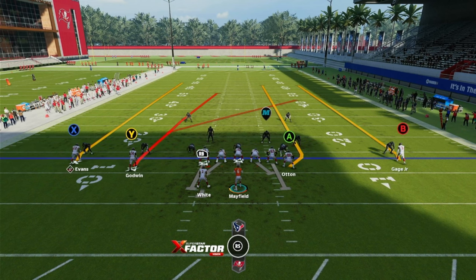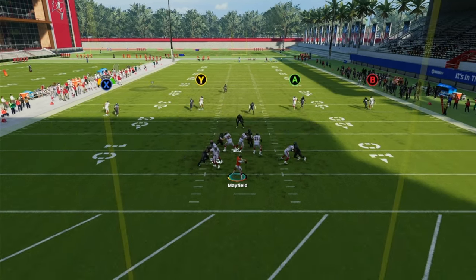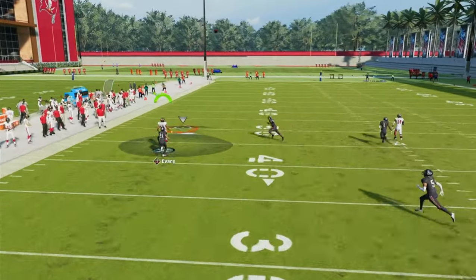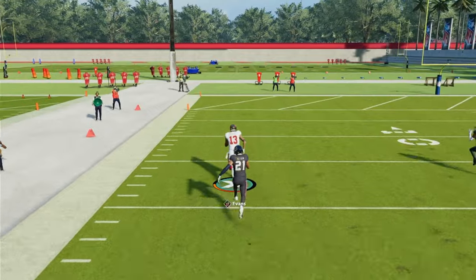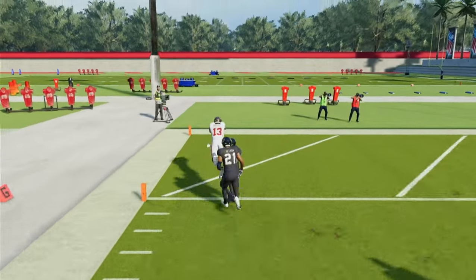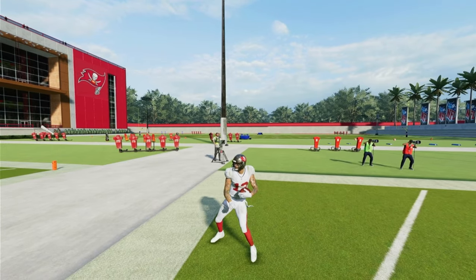Now watch what happens when I freeform pass — it's going to give Mike Evans a chance to have a great over-the-shoulder catch and run after the catch, continuing his momentum. You're going to see a pretty good pass by Baker — right there. He gets a great throw and a great over-the-shoulder catch and can continue his momentum.